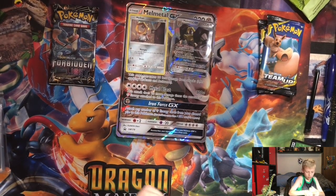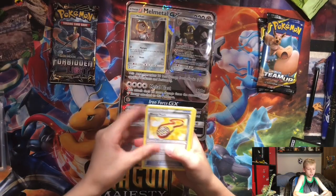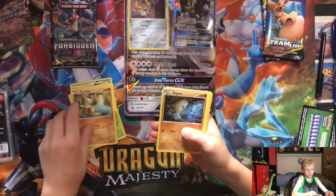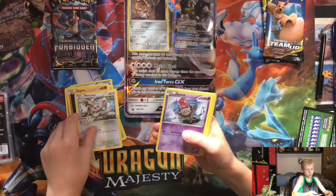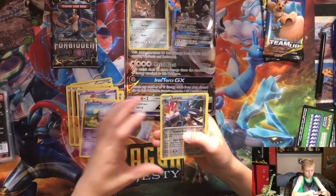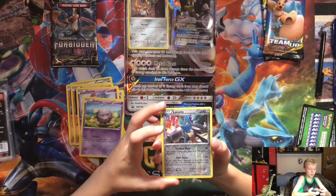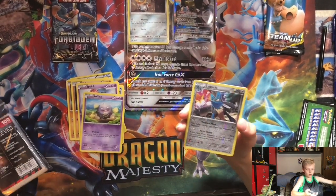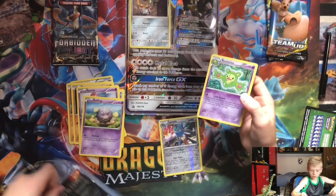One, two, three — we got energy, Pouch, Wondrous Labyrinth, Diglett, Machamp, Spinarak, Koffing, Alakazam, Vaporeon. And a reverse rare — very nice!